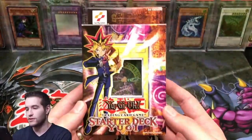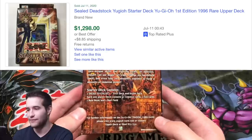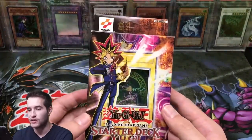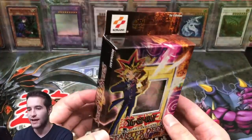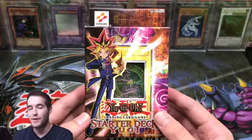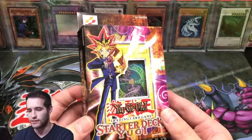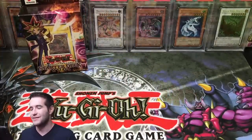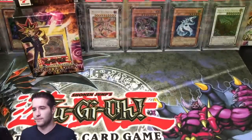First Edition Starter Deck Yugi! These have gotten crazy in price - I definitely should have picked them up a couple years ago when they were a lot cheaper. Pretty good condition overall. I got this in a trade from one of my friends on Instagram. I'm really excited to have this. Who knows, maybe one day we'll open it and try to get the Dark Magician in PSA 10, but for now I'll keep it sealed. These used to be like ten bucks at the store - just nuts.